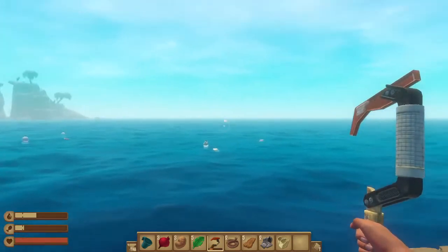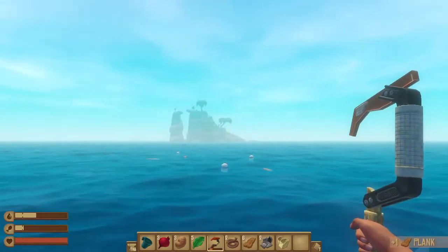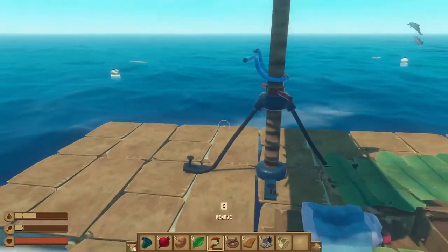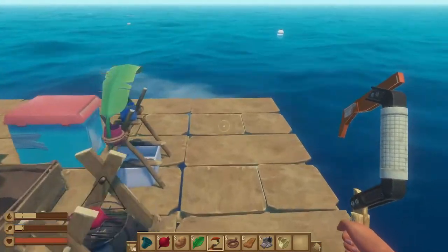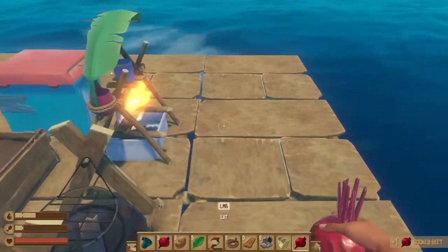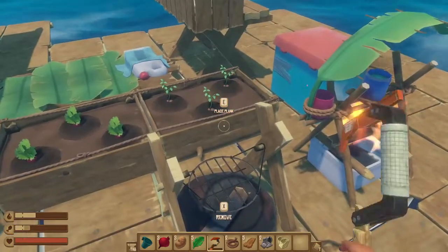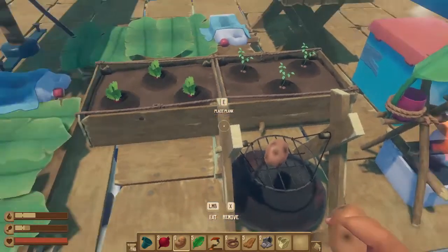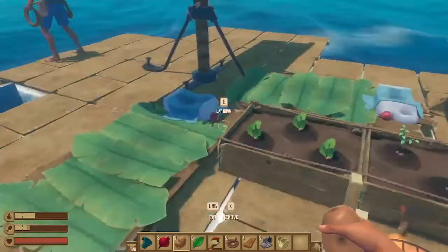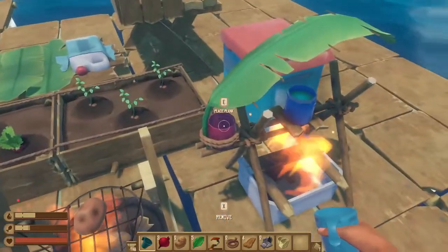Why do I fix this? Fix what? Oh, repair — there you go. I was just trying to repair it. It's not really wood and plastic. We're going back to the island we actually came from — the trees are there.